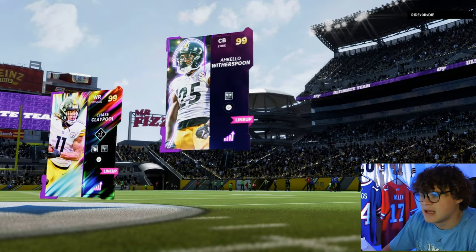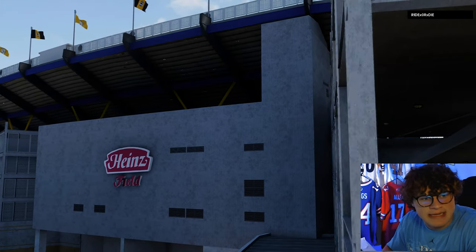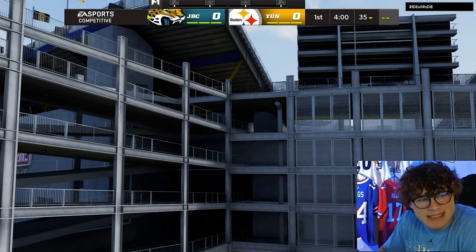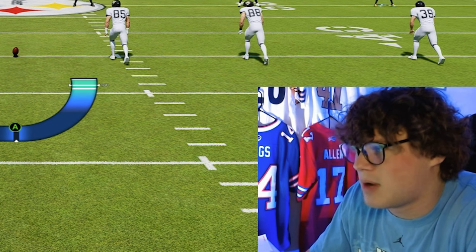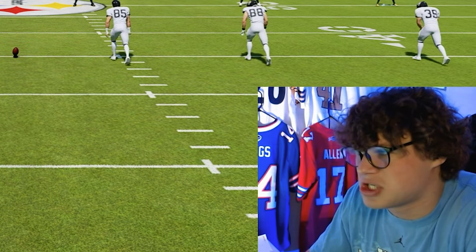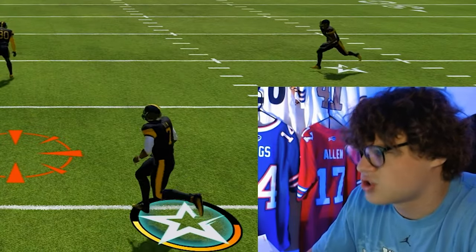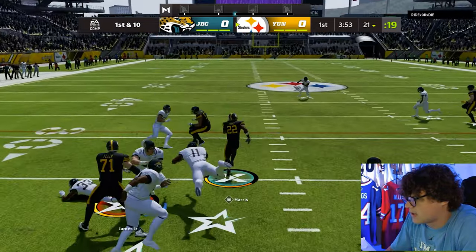We're up against a Steelers themed team. We're gonna have to be pretty sound on defense because I'm probably going to rely on Dalvin Cook a lot on offense. Dalvin Cook might actually be our fastest skill player on offense, so I might just be getting him the ball as much as possible. We do have a really good defense though, so hopefully we can start off strong and get a stop.